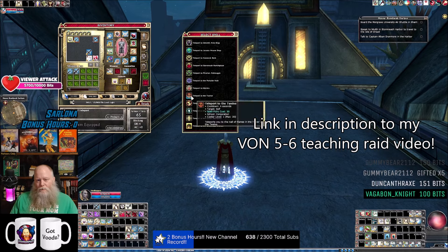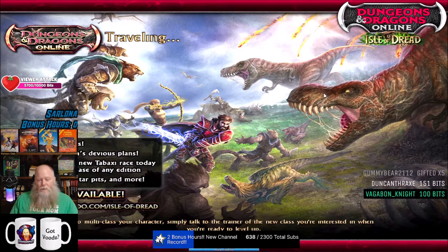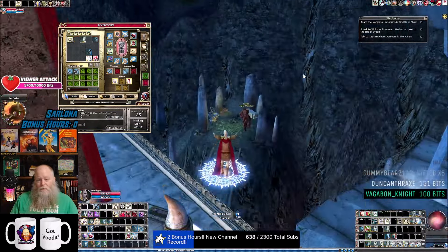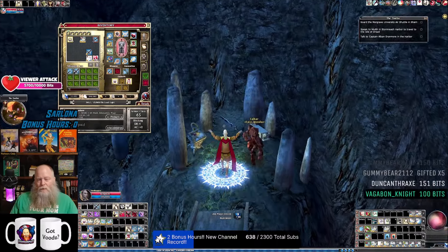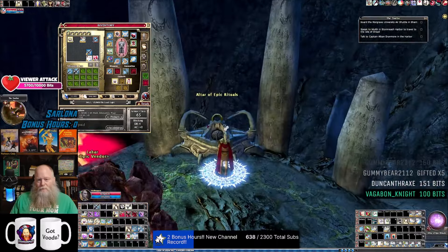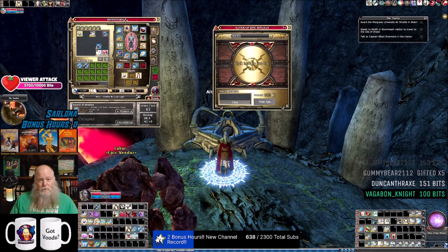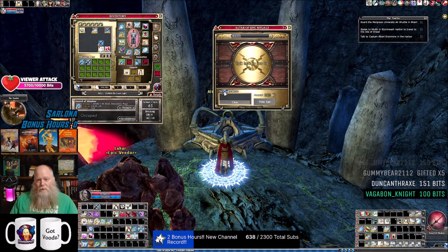I'm going to go over to the Twelve to make it epic now. It's super easy to make the Sword of Shadows epic. It used to be one of the rarest items in the game because the shard of the Sword of Shadows was crazy rare. But you don't need that anymore, because they did away with the whole scroll seal shard system.